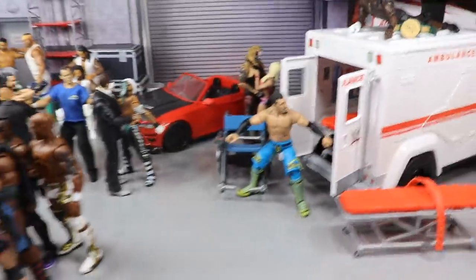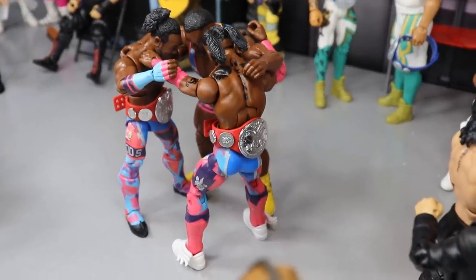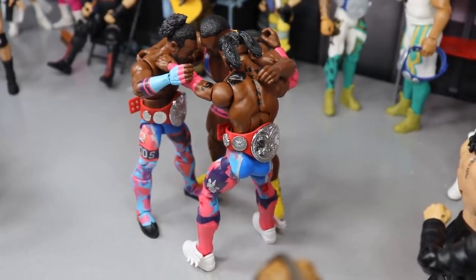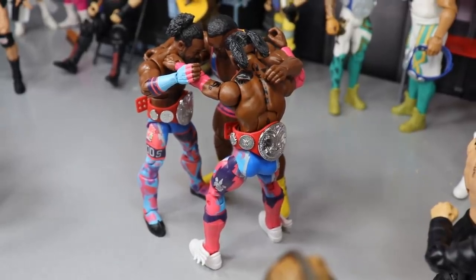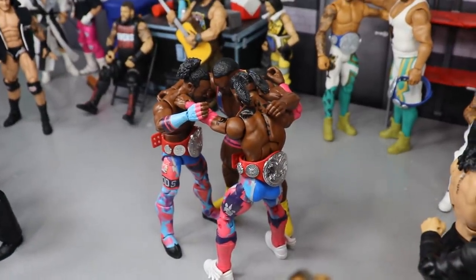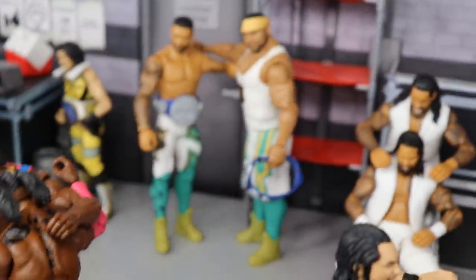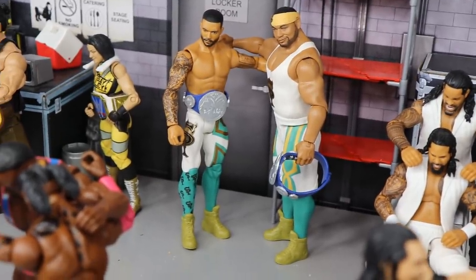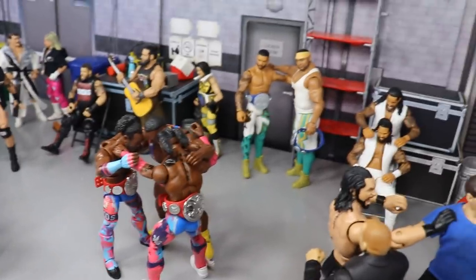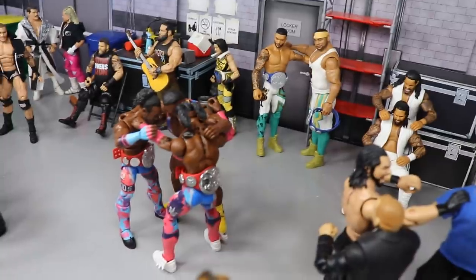Coming to the middle, this one's a heartfelt moment — we have the New Day coming together. Xavier Woods, Kofi Kingston, and Big E are all embracing and hugging, because they're no longer on the same brand. Backstage at Hell in a Cell, they would get to see each other; Big E came to the show to support his boys. And the Street Profits are nearby getting in their feels watching it — just the brotherhood, you know.